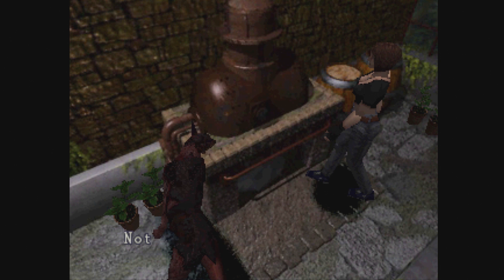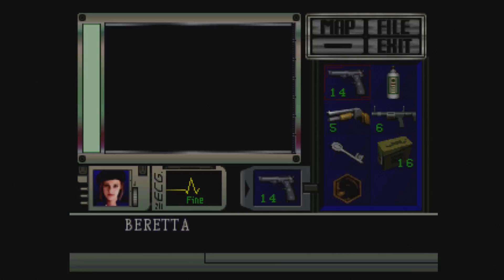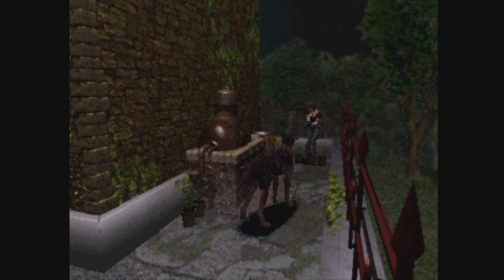In the remake and Resident Evil 0, originally they didn't have those doors — they just loaded instantaneously from room to room, which freaked people out. Focus tests really missed the doors, so they inserted them back in as a stylistic choice.